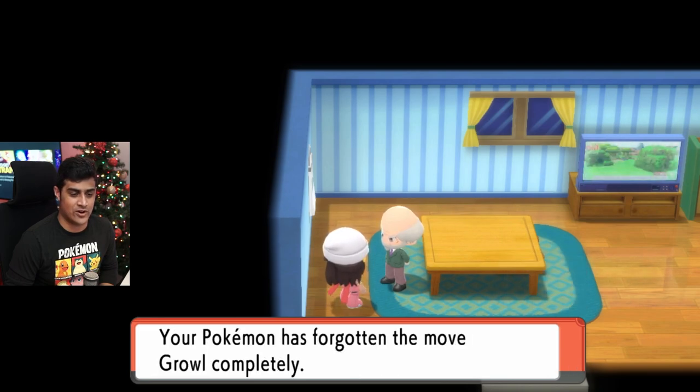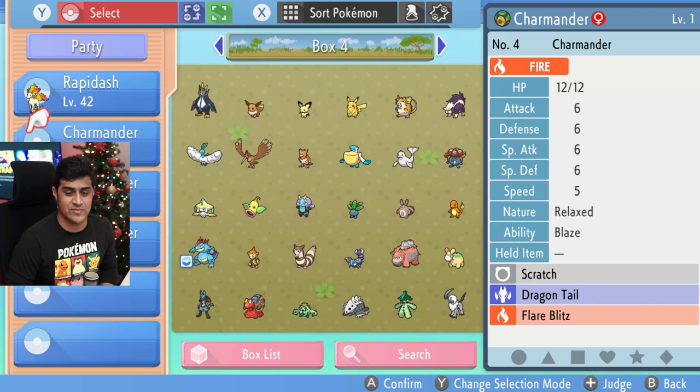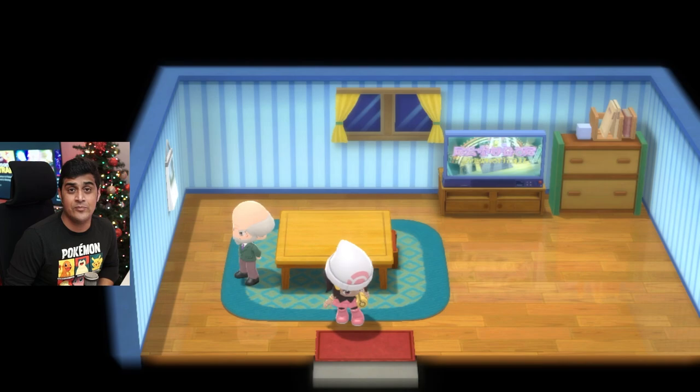Completely forgotten. That worked. And I'm going to also do this on the other Charmander. So you can see there's a missing move on the female Charmander, and I'm going to do it on the male Charmander as well. Done. At this point, we have the egg move Charmander and two other Charmanders with the deleted move slot.